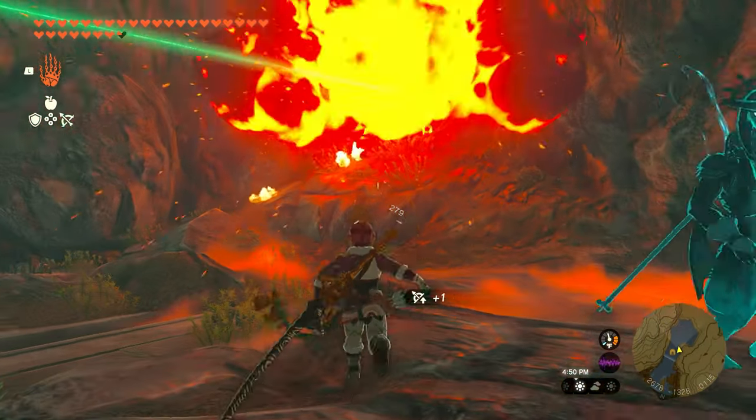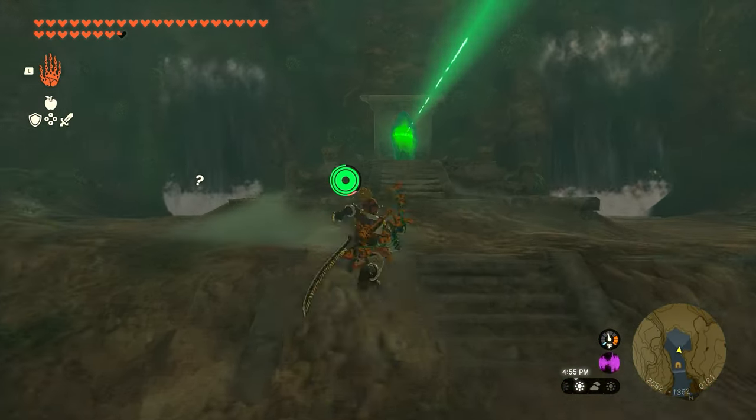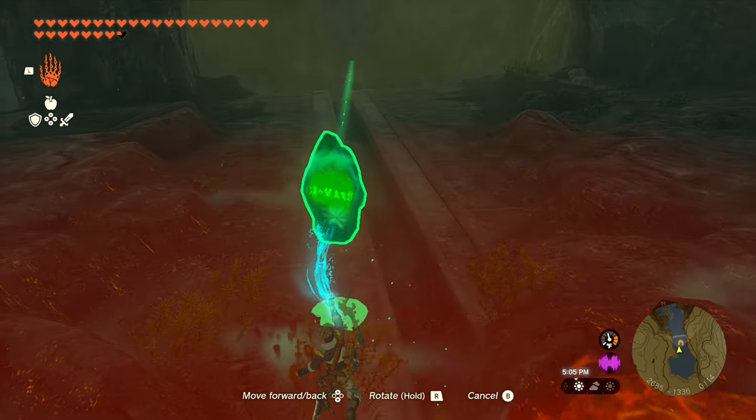There are a couple of walls we need to break down inside. The first one is where the laser is pointing, and we can just use a bomb flower. Then we'll run up, grab the crystal, bring it down, and to get out we're going to build an airplane to fly through the waterfall.